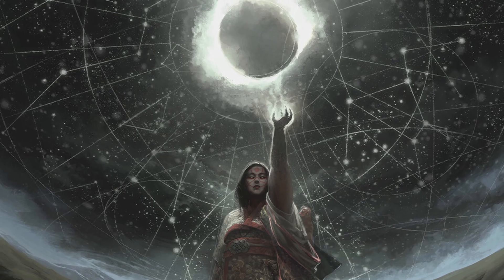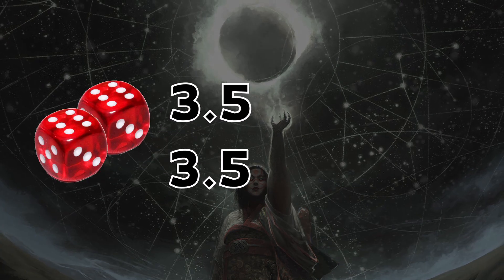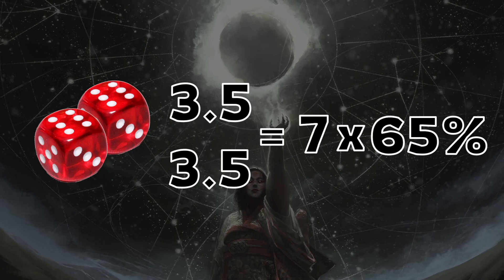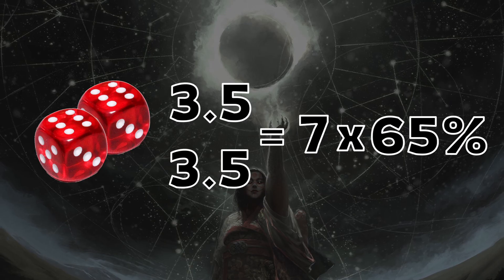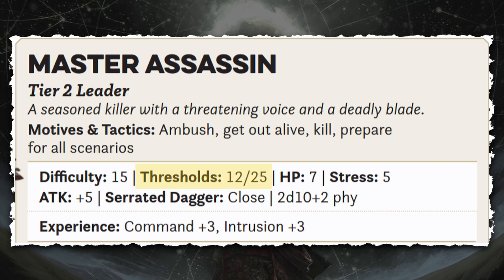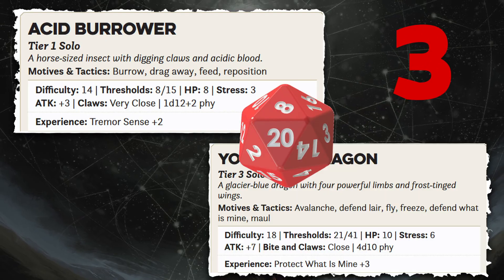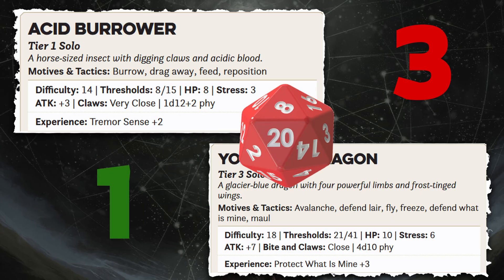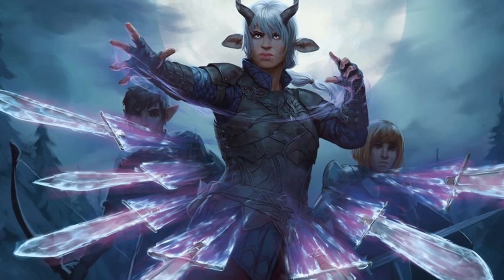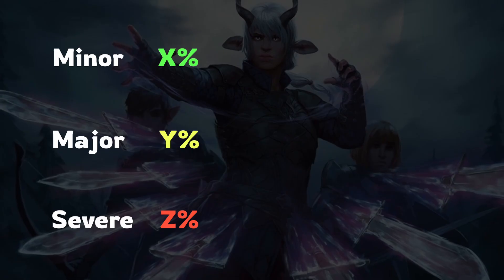Daggerheart damage is quite different from most mainstream games. Traditionally, we calculate damage by finding the average damage of our attack and multiplying it by our chance to land that attack. But with Daggerheart, we can't use average damage, because it will always land us in the same damage threshold. When you damage an enemy, that is compared to the enemy's thresholds to see how hard it impacts them. So to find out the average hit points we will take out, we need to calculate the probability that we deal minor, major, or severe damage.